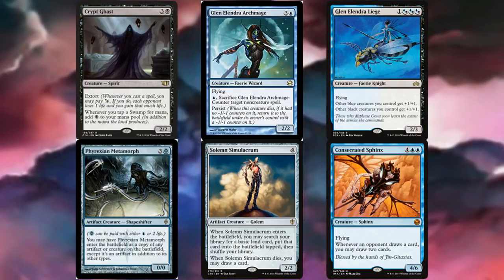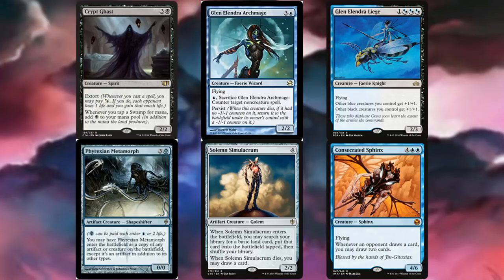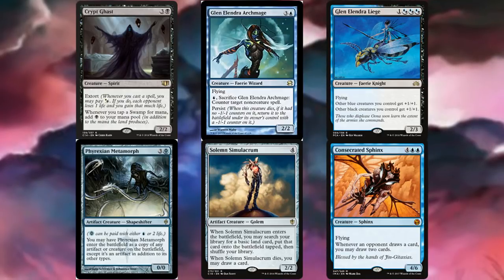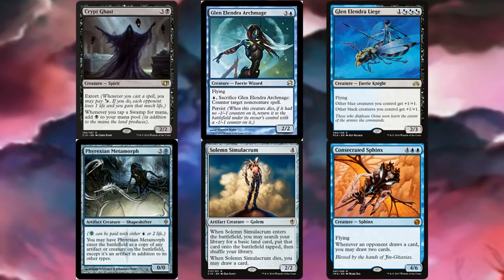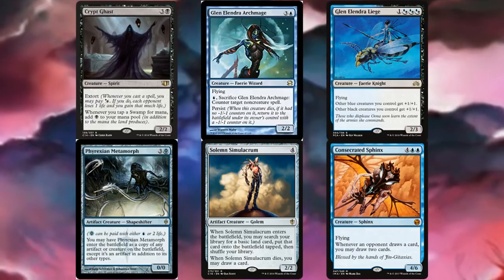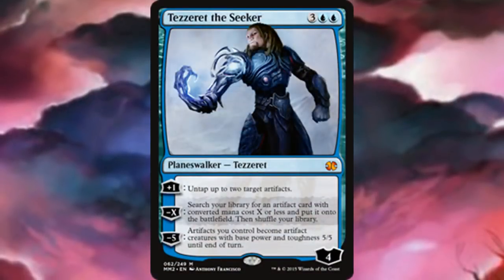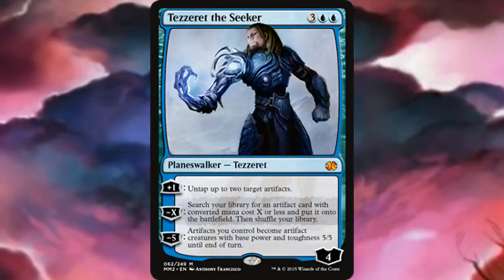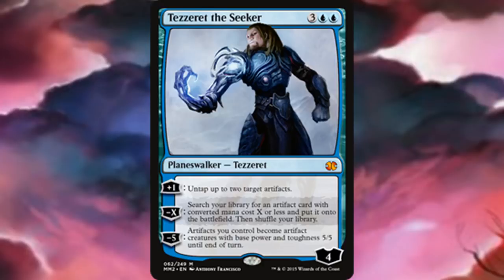Phyrexian Metamorph can copy any of our artifacts, or we can do something funny like copy Glen Elendra Liege and make all our fairies massive 5/5s. Solemn Simulacrum provides good value — does what it's supposed to do. Consecrated Sphinx finishes the creature package with massive card draw: whenever an opponent draws a card, we draw two. Our one planeswalker is Tezzeret the Seeker — great for tutoring mana ramp artifacts, and his plus ability untaps up to two artifacts to float even more mana.